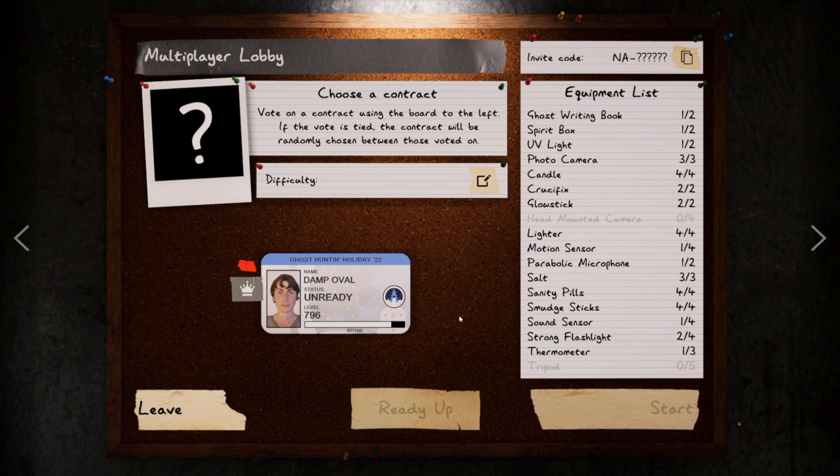To start out, your loadout is going to need at least one video camera, an EMF reader, three photo cameras, four candles, two crucifixes, four lighters, a motion sensor, a parabolic mic, three salt, four sanity pills, four smudge sticks — and that's it. I do have an old loadout so I might bring a few things that aren't really necessary. As long as you have all that, you're gonna be fine.